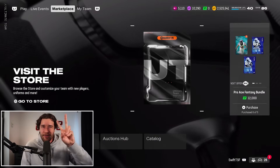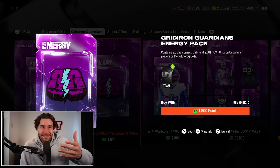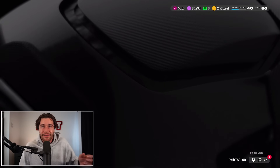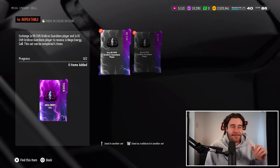There are also some non-free ways to get energy cells. If you go to your special offers in Gridiron Guardians, there's a Gridiron Guardian energy pack which will give you energy cells. And in your sets, there are also sets you can complete to get these — but the sets ain't cheap. To get this set done, you got to put in an 86 and an 81. You're spending a lot of coins to get these cells.